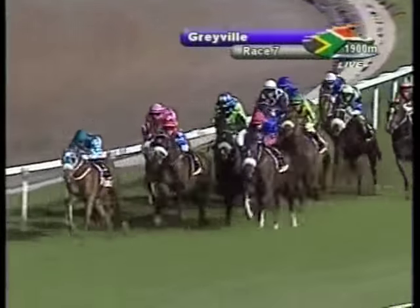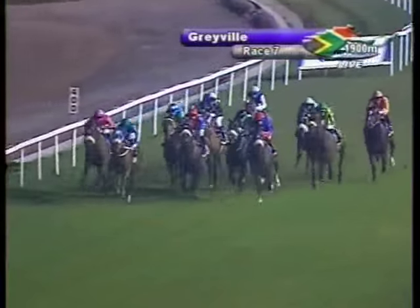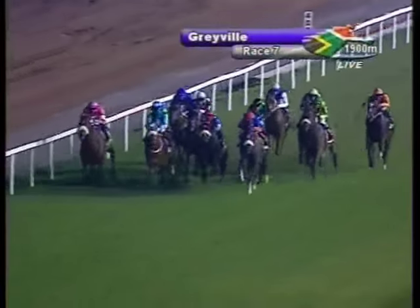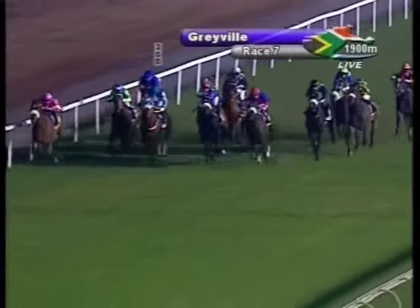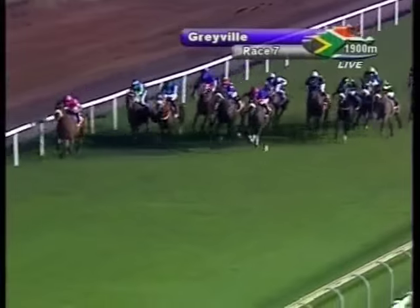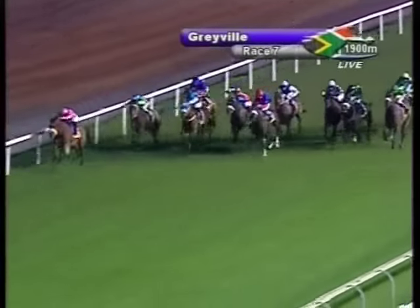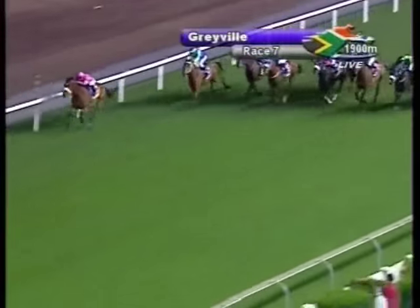Homeward bound with just on 500 to go. Scoop the Pull, Roman Wall. Concatenation needs some room. Parker's there. Joshua's Crown. Sage Throne still got running in him. And look at Gold Onyx — just needs to find a way through. And King Neptune now skates away. King Neptune the one to beat now. Joshua's Crown. Gold Onyx has got nowhere to go. Concatenation and Top Mark. But it's King Neptune.